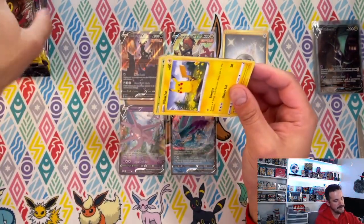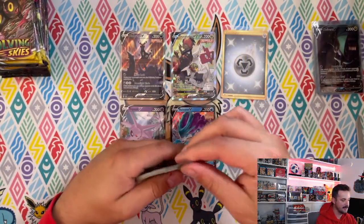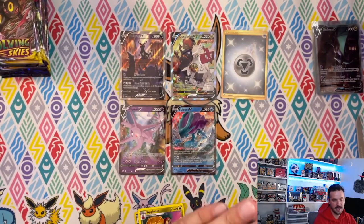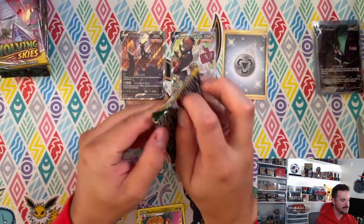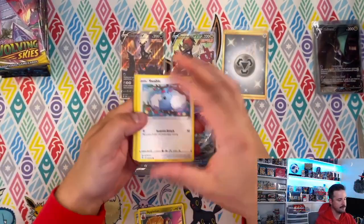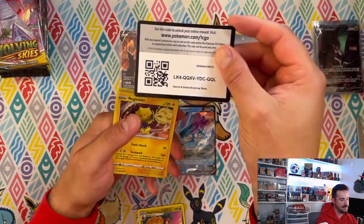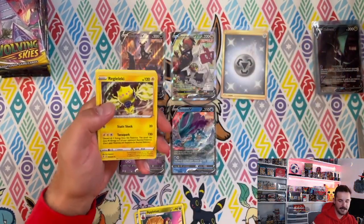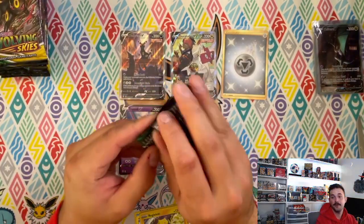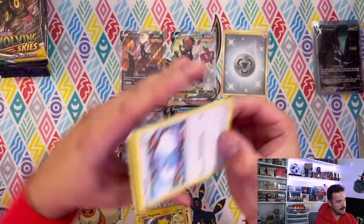I don't think there's an ETB out there that could beat that first one. First pack we got an Appletun, second pack a Raihan — I can't ever pronounce that name, not even gonna try. We got a hollow — we'll go with that.